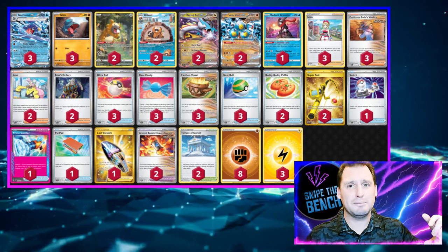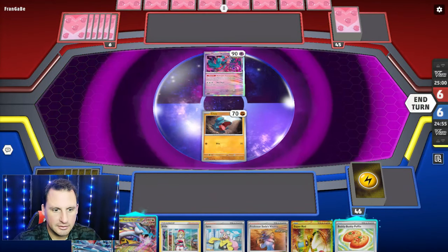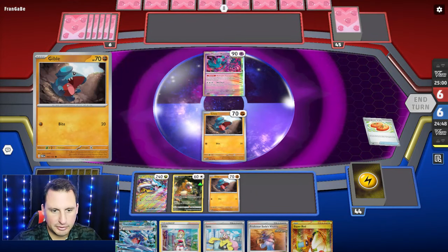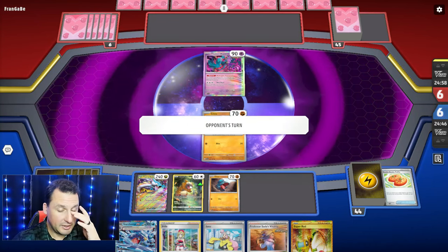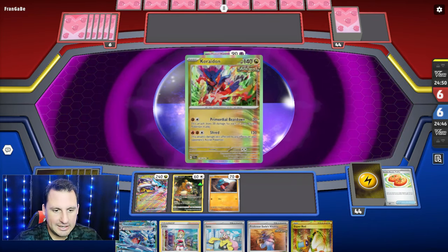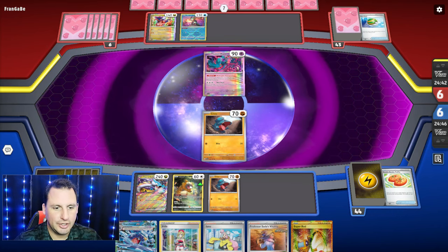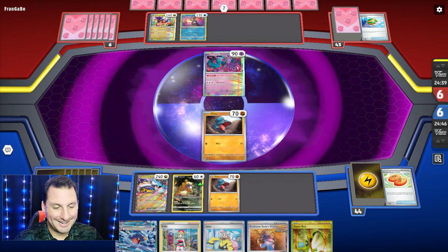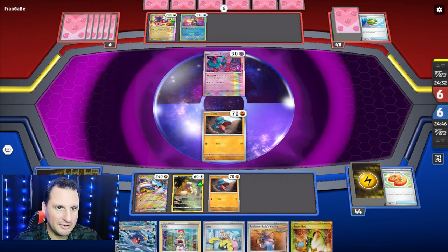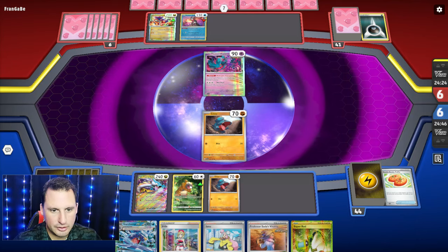Let's get to the games — Flutter Mane, alright. Raging Bolt, here we go. Get one of each just in case we get knocked out. I can Irida for Greninja and an energy or an Earthen Vessel, or I can Iono — send Greninja back. It's gonna depend on how many cards they have. It's a little Ancient Box deck; they don't play any Lightning, so Garchomp is good to go.